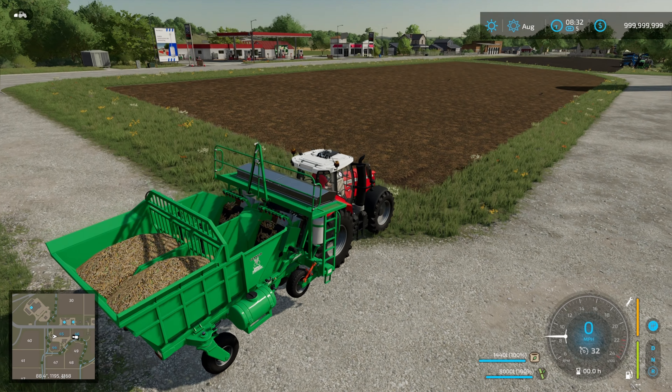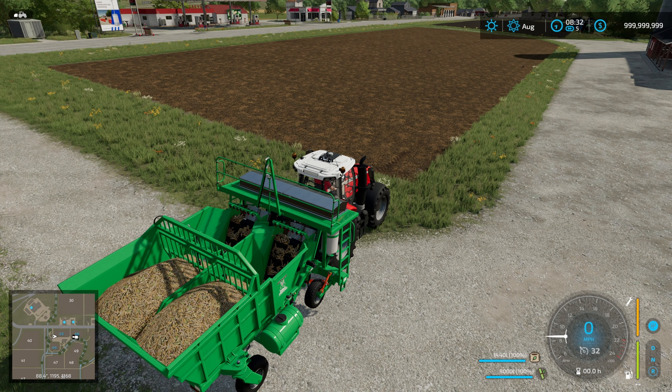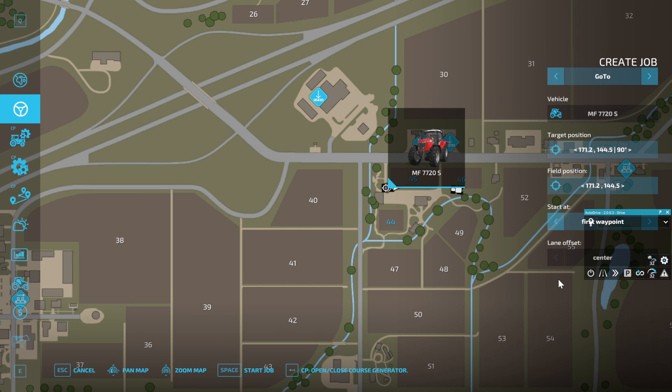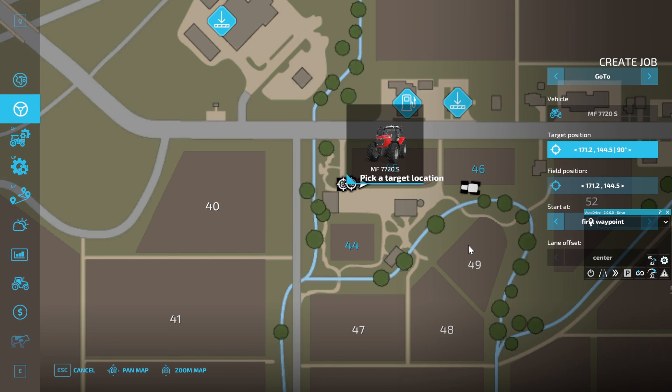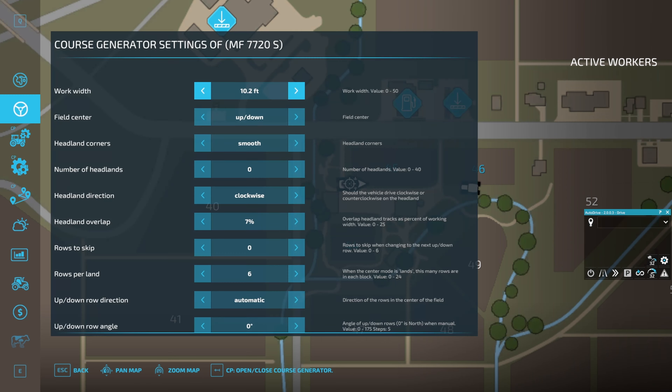I have the biggest planter here because planting is just a case of setting up a normal CoursePlay course. We're going to right-click to bring up our mini-HUD and then click on 'no course' to get into the course generation. We need to close that first because we need to set our targets up properly. We need to put our target position just in front of the tractor and then our field position just on the edge of the field we want to use. So we'll open the course generator up.